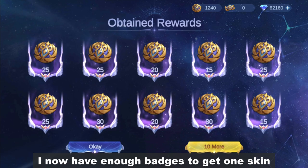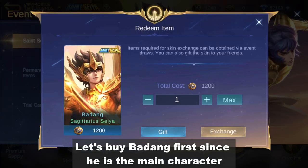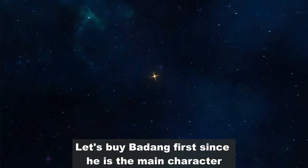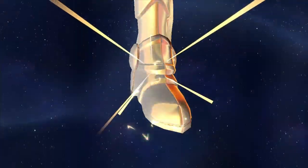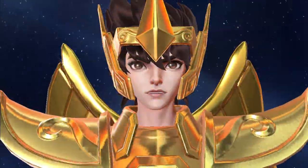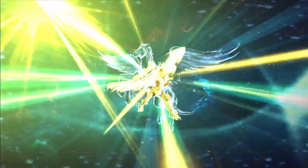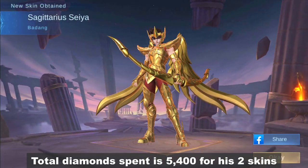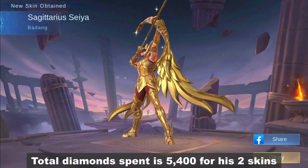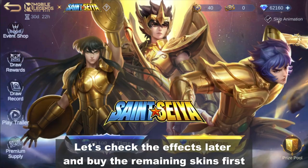And there you go, I now have enough badges to get one skin. Let's buy Badang first since he is the main character. Total diamonds spent is 5,400 for his two skins. Let's check the effects later and buy the remaining skins first.